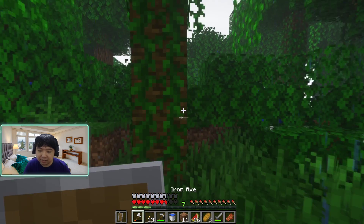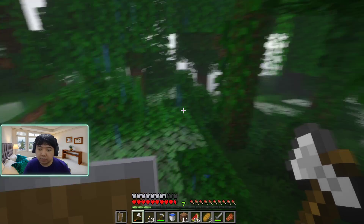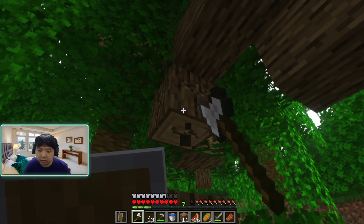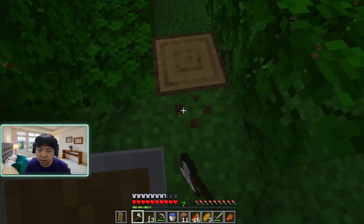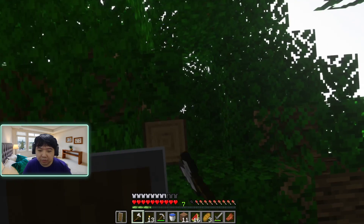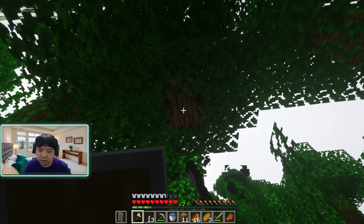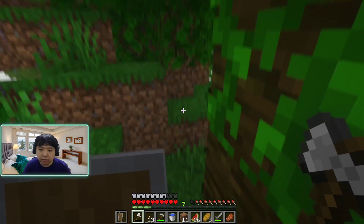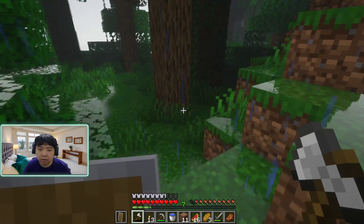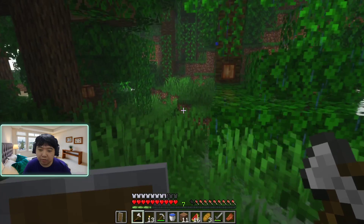Melon slices are not very good guys, they're not very helpful. So that was not so good. What do we do now? I think we chop some of this wood while we're waiting to find where we're going. I can't hear anything, I can't see anything — it's all green around me. I don't know if you guys have been in a situation like this before. The zombie came out from somewhere here, so maybe there's a cave here. Sorry guys, I'm trying to find the cave and we're not really finding one.